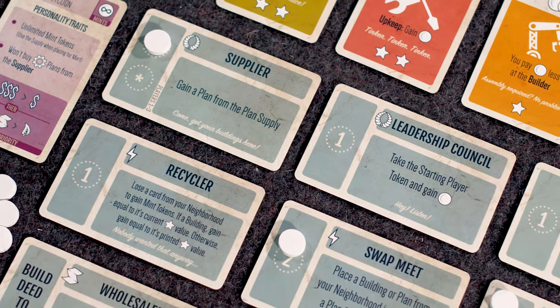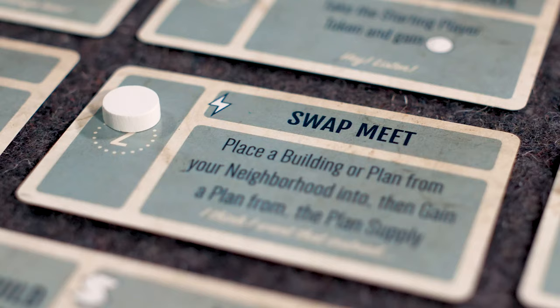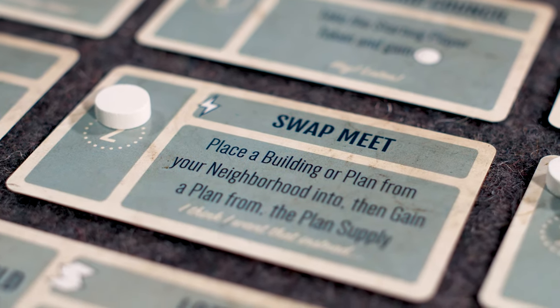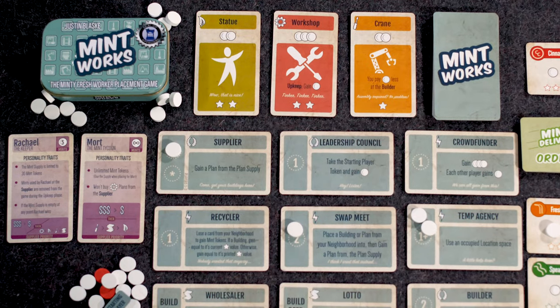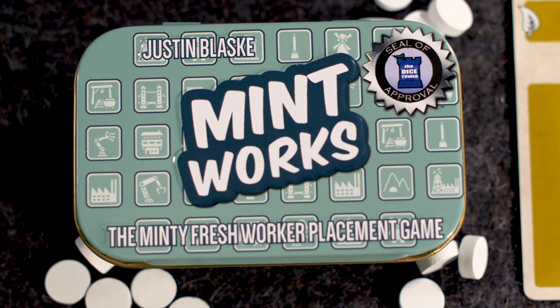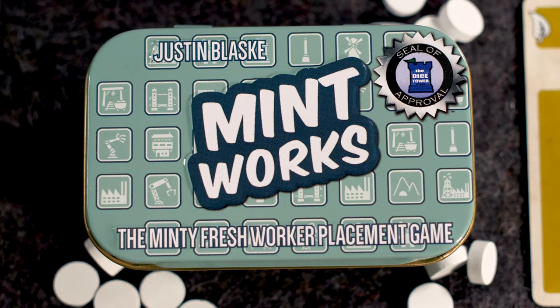You may be asking, what is a worker placement style game? That's where you have a series of options and a limited number of workers — in this case, a limited number of mints as your resource — that you can spend to take actions. Those actions are usually limited, so it's first come, first serve, or it becomes more expensive to use those locations. You're using limited resources to either score victory points or take immediate actions to generate more resources, gain more workers, or disrupt other players.